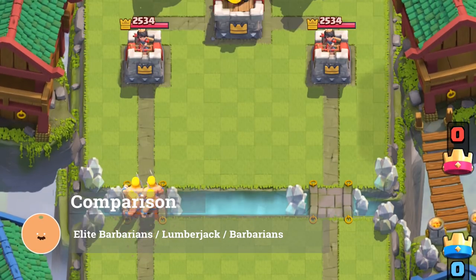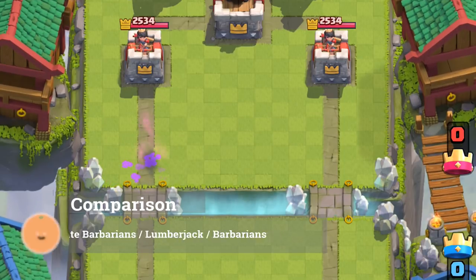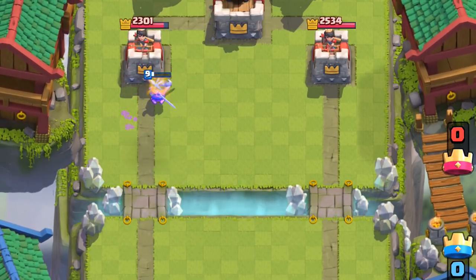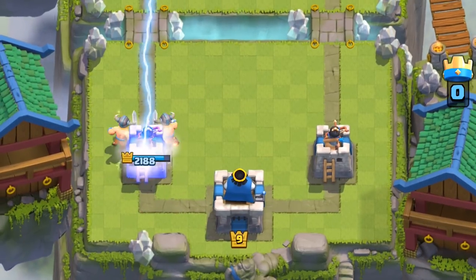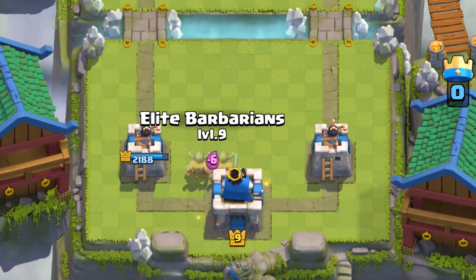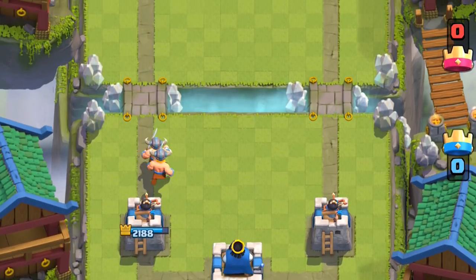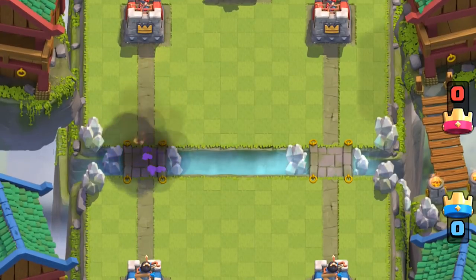Fireball severely weakens Barbarians to a sliver of health, letting your tower pick them off one by one. With Elite Barbarians, since they're sturdier, Fireball doesn't quite do as much to them. They'll also survive Lightning, but it does make sense to use Lightning if there's a third target such as an arena tower or Mega Minion nearby. Since Elite Barbarians do cost 6 Elixir, it absolutely makes sense to send in a Rocket if you don't have cheaper counters like Tombstone available.